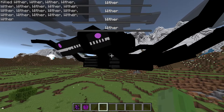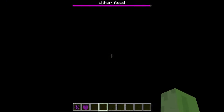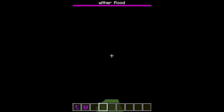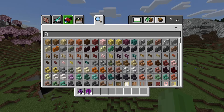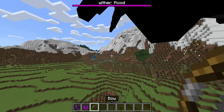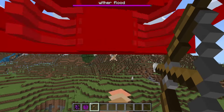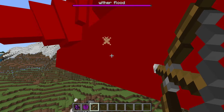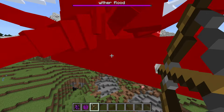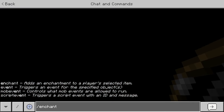It seems like if all the regular withers die, the Wither Flood still stays alive and we can see the health bar now. I'll try to do some damage - the easiest way would be using a bow and arrow. Okay, the hitbox is a little strange. We are hitting it and doing damage, but the health bar might be too big that it's not even showing the damage. Let me get a pretty strong enchantment on this.